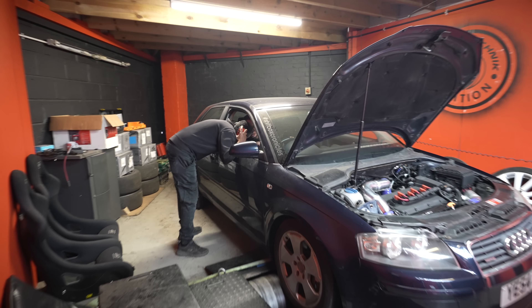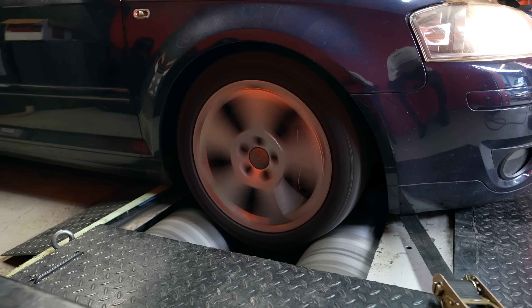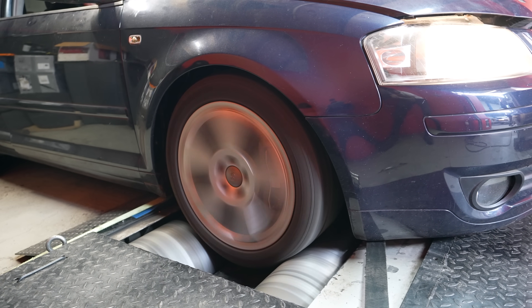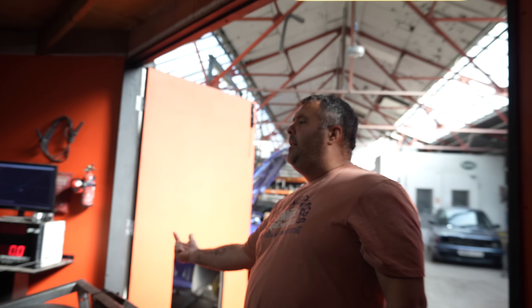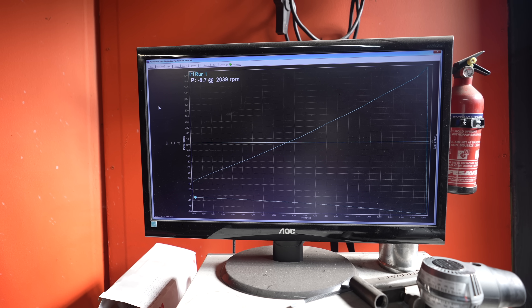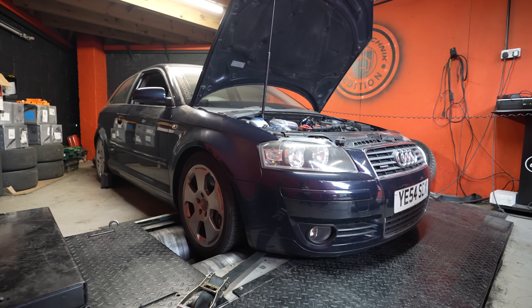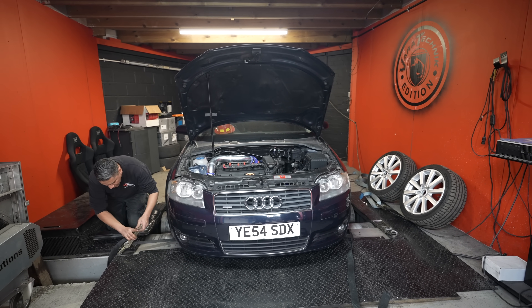Only 418 brake horsepower on low boost - fairly impressive. However, running our car in front-wheel drive mode has introduced the possibility of wheel spin on the dyno. John revved the car all the way out to 7,300 rpm but the dyno only read 5,900 rpm, meaning she's already spinning. So John and Sanj rejigged the straps, adjusted the tyre pressures, and hit it again.